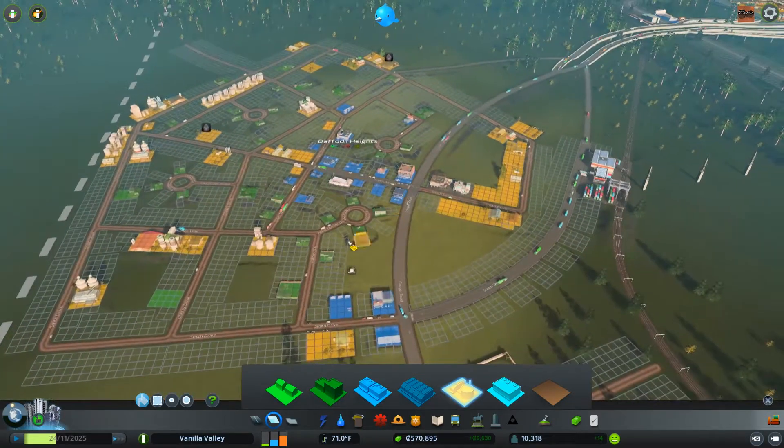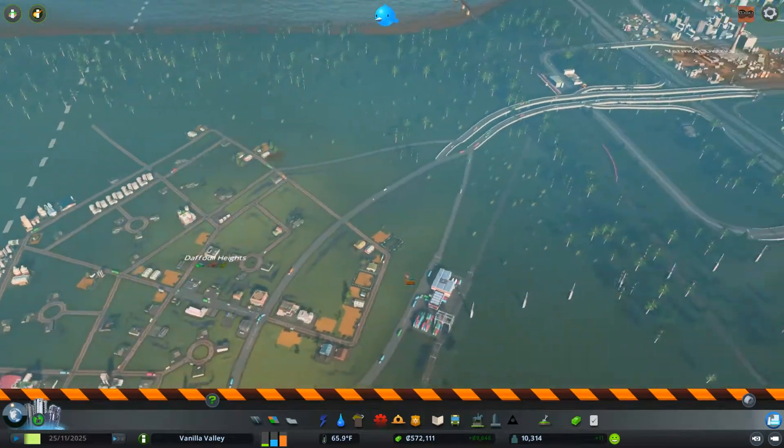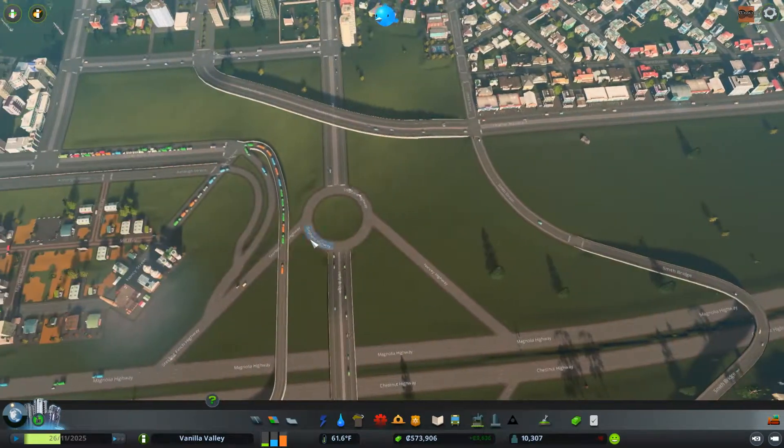We are having some abandonment issues — that's probably because we don't have enough people living over here. To get to our 12,000 population, I think we can fill this little area in as a little neighborhood. About 1,500 more people — it should be doable.